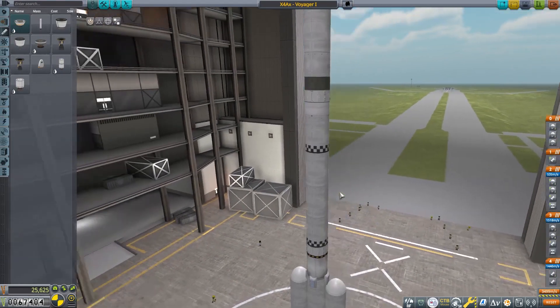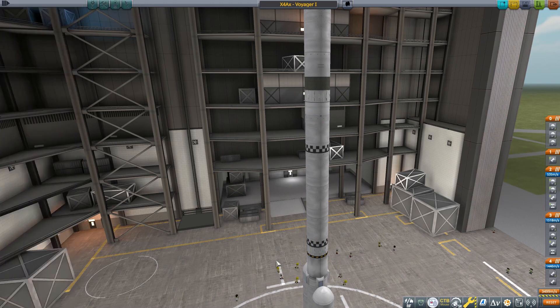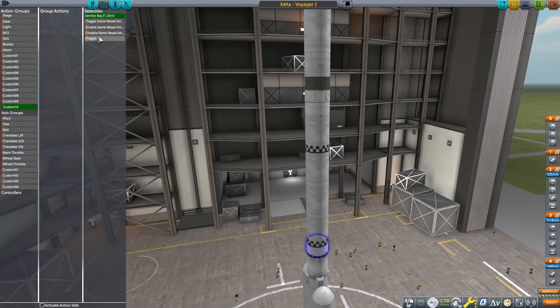Welcome to episode 5 of Reusable Space Program. In this one, we're going to go for the moon with this quite large rocket. Please join us.